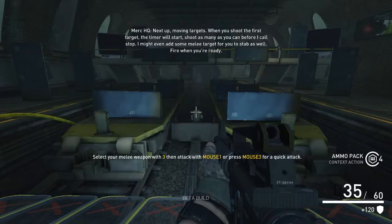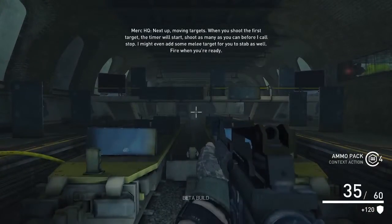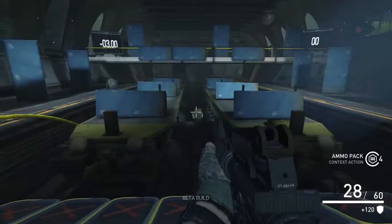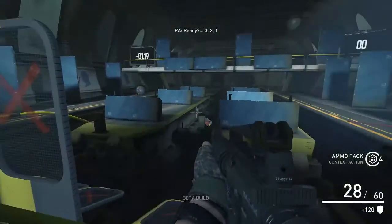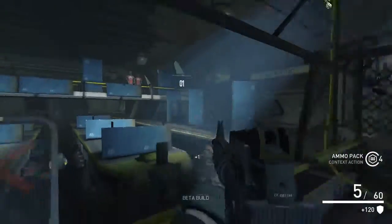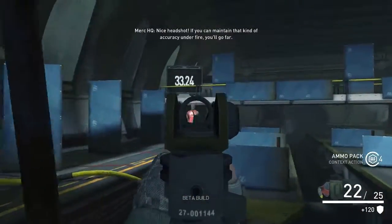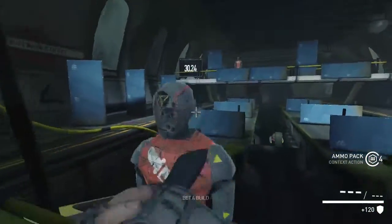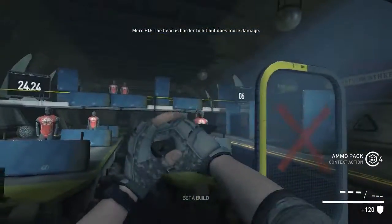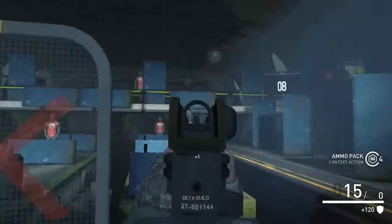Stop moving targets. When you shoot the first target, the timer will start. Shoot as many as you can before I call stop — I might even add in some melee targets for you to stab as well. Fire when you're ready. Headshots will take your enemies down faster. Nice headshot. If you can maintain that kind of accuracy under fire, you'll go far. But the melee does more damage. I don't know why I wasn't switching guns — it was just sitting on my knife.